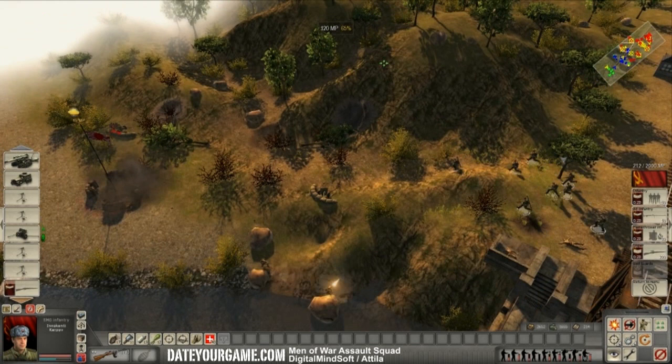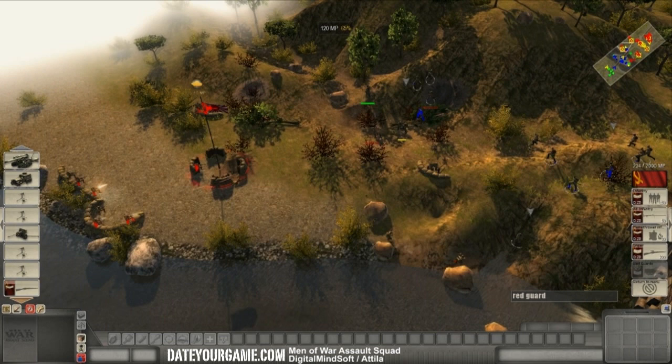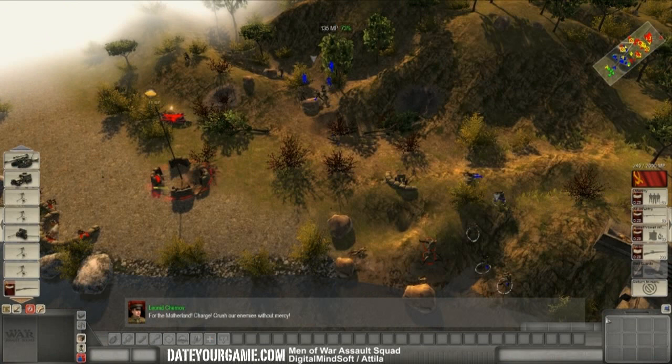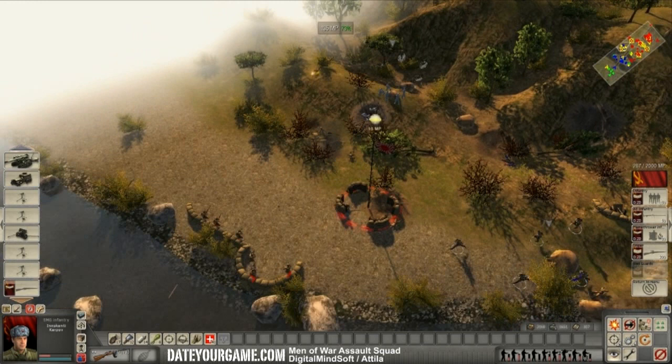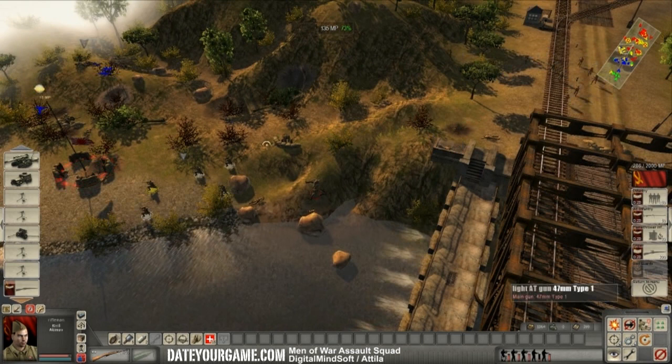Now let's throw some frag grenades. I think I'll try to secure this cannon. Let's throw a few grenades there. We have captured a strategic position — for the motherland! Charge! That position has been secured. I'll put some troops on that AT gun to help defend against counter-attack, and I'll put some troops on that AT gun as well.